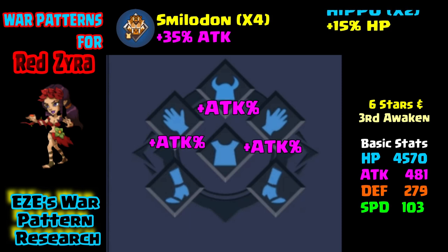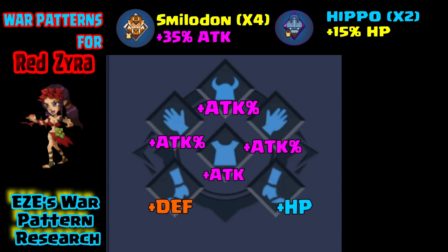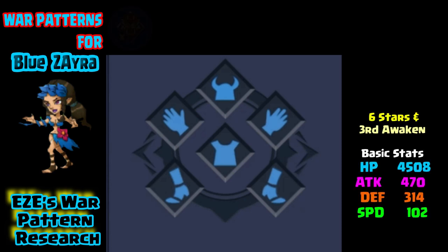Getting into the war patterns. There are a lot of similarities with all the war patterns for Zyra because she is a strong attack partner — that's definitely her strength. Her hit points vary from 3,500 to 4,500, but her attack is over 450 on all three, which is really good for a three star. There are four and five stars that don't get up into the 400s. I would suggest using attack percentage on all three — hands and head. Very rarely do I give that suggestion. Try to get three to five speed in her second through fifth attributes. The attack will be so high that every time she strikes it'll be devastating. Once you get her maxed out at 35, even up to 40, she can do six to seven thousand damage attacks.